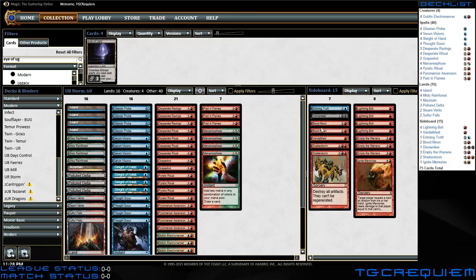Sideboard-wise: Blood Moon — you can use Desperate Ritual or Pyretic Ritual to get a turn-one Blood Moon, which gives you time to go off against a lot of people. Lightning Bolt can help speed up the clock against opponents, and at the same time slow down aggro decks — just to help with bigger creatures, like stopping a Tarmogoyf from beating you down.